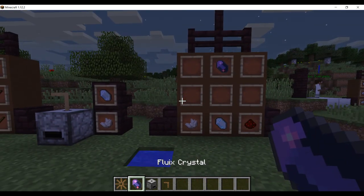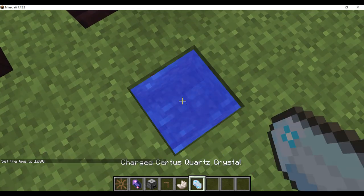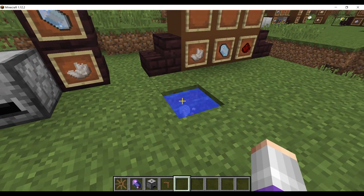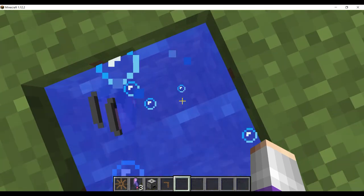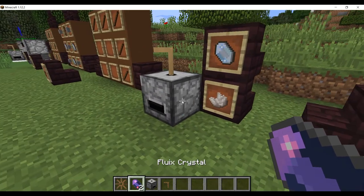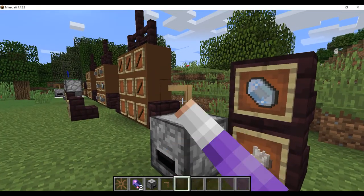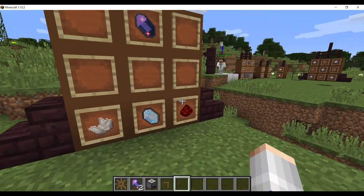Next you'll need Fluix crystals. Craft these by throwing redstone, charged Certus Quartz, and regular quartz into a puddle or any body of water, and that will give you two Fluix crystals. You can also put Fluix crystals in your grindstone to get Fluix dust. There's a lot of other stuff you can grind, like Skystone, which we'll get into in the future.